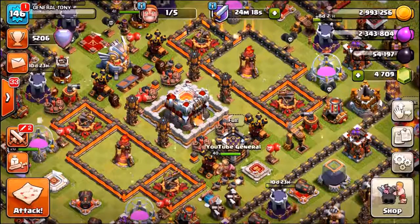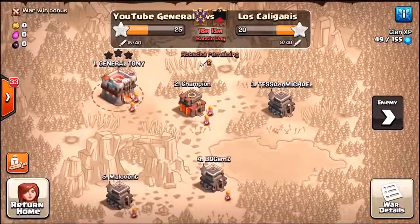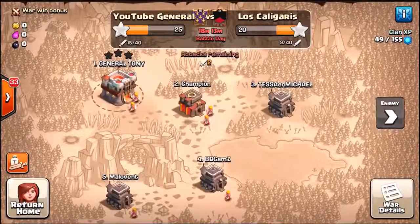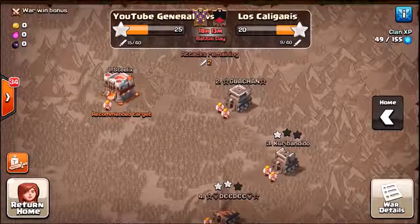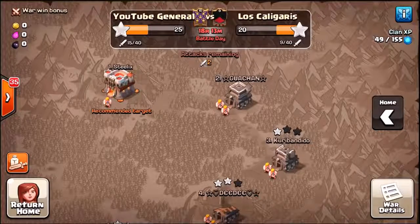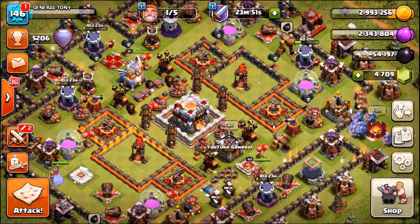For now it's time to get into the live action. We're gonna start by attacking the number one player on the enemy team, Steelix, then check out that replay to see what the freeze trap did. Then we're gonna use an insane troll army to take on number two, because he's only Town Hall 9. This is gonna be a fun 15-minute video - stay tuned, let's go.